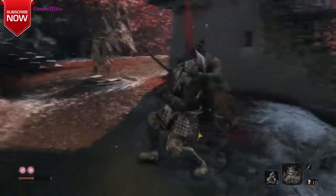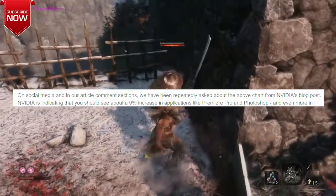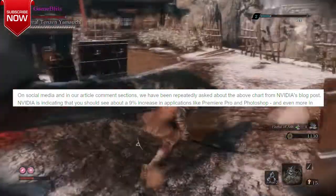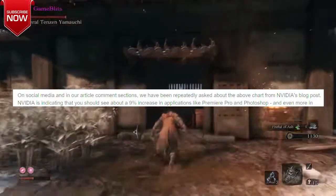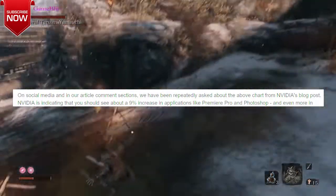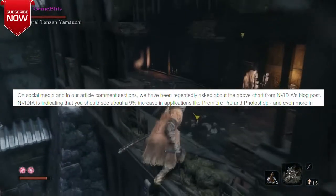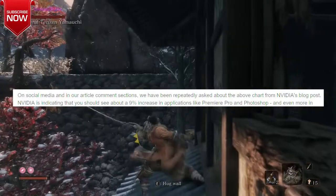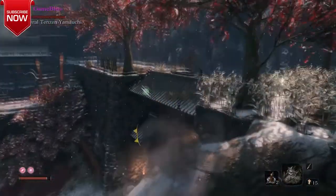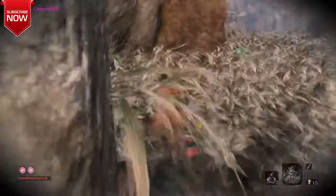The latest statistics from Nvidia show about a 9% speed increase in applications like Premiere Pro and Photoshop, and even more in a program called Cycles using the driver branch. The previous driver was version 417.71, and the newest revision is version 419.67.